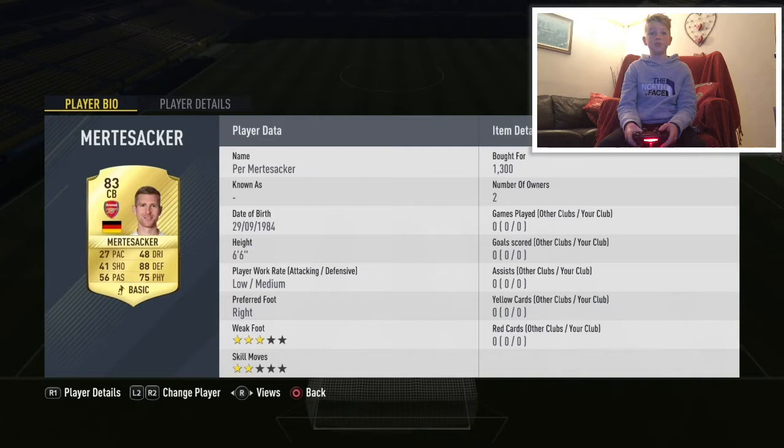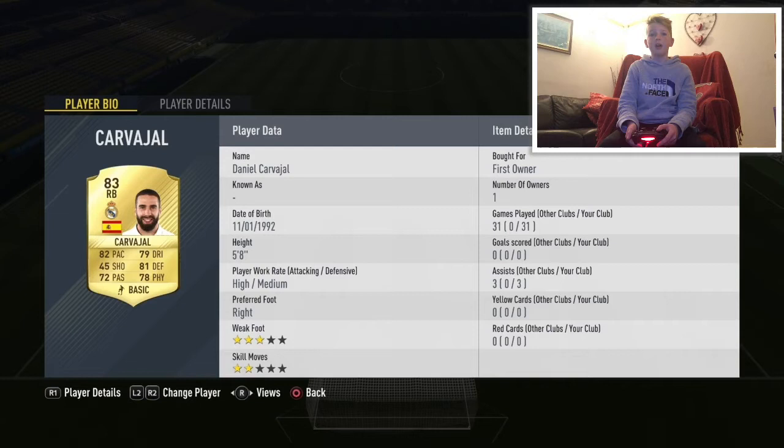Miltasaka is 1300 — just look at that pace, 27 pace, it's awful. Then Carvajal — I'm mainly putting Guanfran into my La Liga BBVA team, replacing him instead of Galahal.